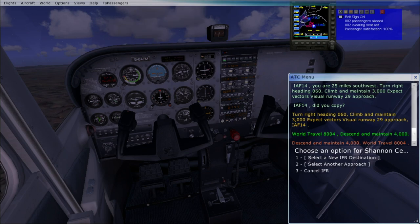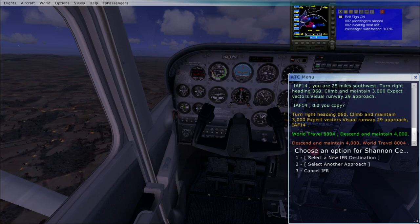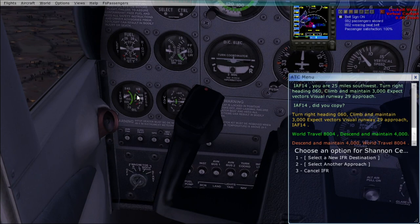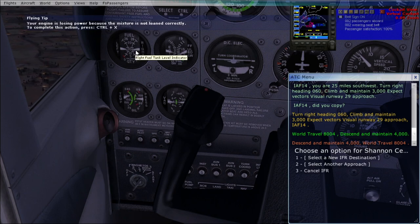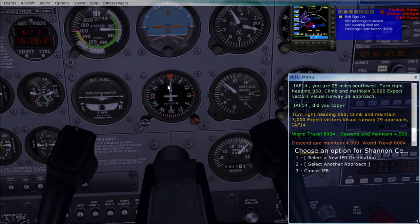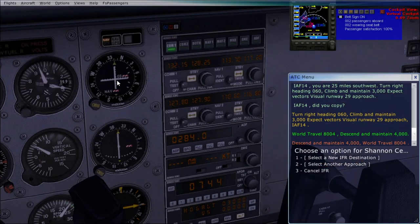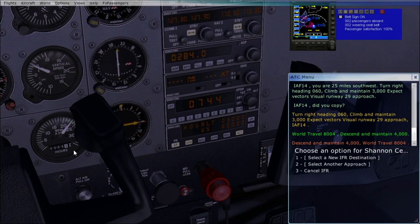Now we're climbing at a much more positive rate and speed is picking up. Let's have a quick look at what we need during the flight. Oil pressure — it's important to keep an eye on this. Temperatures — we'll watch those. EGT, fuel. This is our heading indicator, this is still our positive rate of climb, the VOR — we're not going to use that this time. This is our rev counter — we're doing alright.